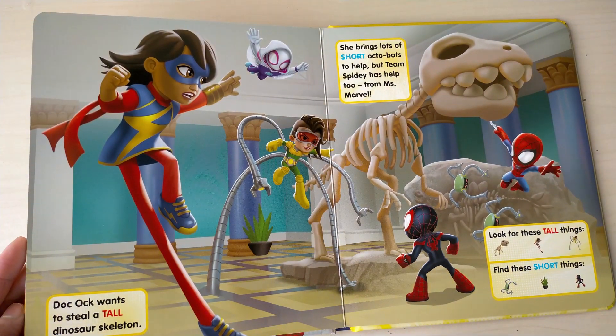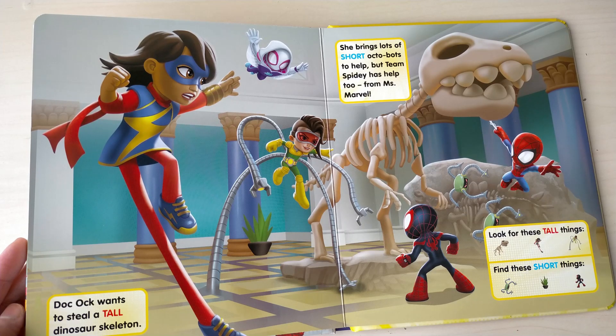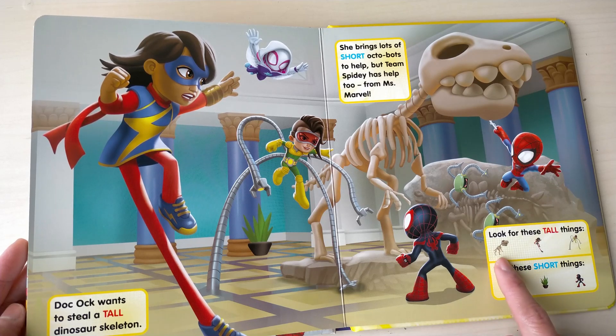Doc Ock wants to steal a tall dinosaur skeleton. She brings lots of short octobots to help. But the Spidey team has help too, from Ms. Marvel. Look for these tall things. Find these short things.